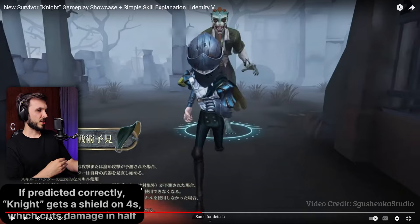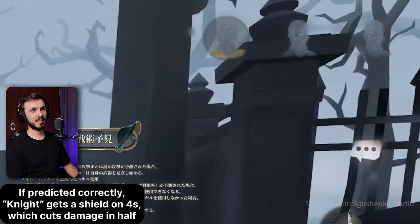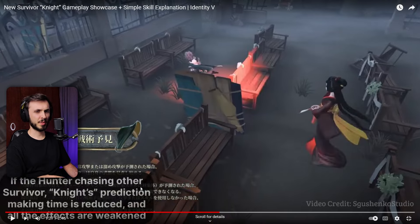With the first prediction, if the survivor guesses correctly, the stun happens or the ability lock happens. But in the second phase, if they failed the first prediction, the second prediction doesn't have the same conditions - it doesn't give you the freeze or the ability lock. It just gives you a shield. I don't understand when that exactly triggers instead of the freeze or the ability lock.